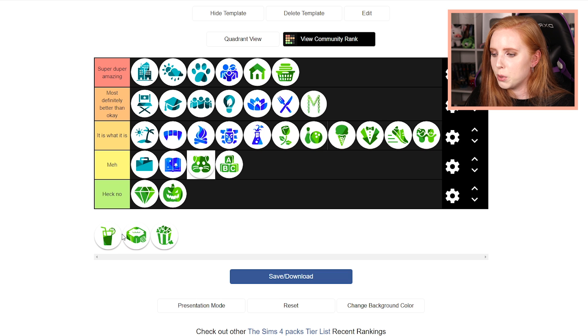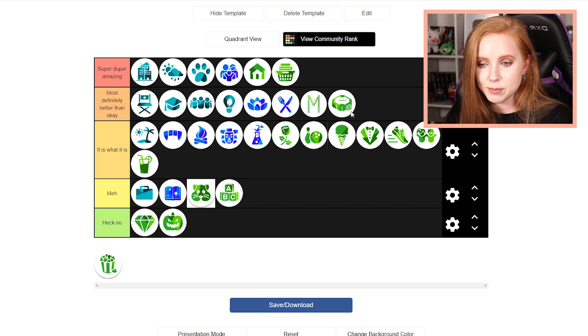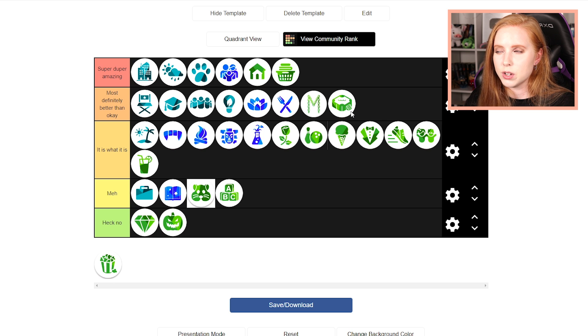Now these two — Backyard Stuff Pack and Perfect Patio — I have a tendency to kind of mix the two together, which is a problem when you're trying to rate packs. I think this one should be up here and this one here. One is the one that comes with a slide and the other comes with a hot tub. There's a really nice plant and a lounge set you can use for terraces or backyards. And I think this is the pack that comes with the dining table with patterns and matching chairs. It also has a couple of outdoor decor pieces that are really cute, but it is what it is.